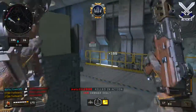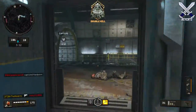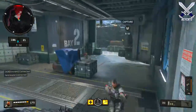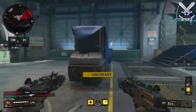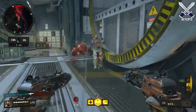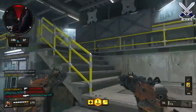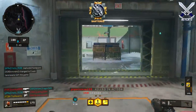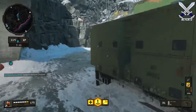Up close, especially on small maps, the Dual-Wield SOG shreds when you run and gun, and that's really all I do in the gameplay you're watching here. It's super hard for someone to beat you up close, and what I also do is hold down my sprint button because that gives me a bit more mobility when I'm shooting, just making it more difficult for the enemy to outgun me. Gung-Ho works really well with this strategy too, because I'm able to shoot while sprinting.